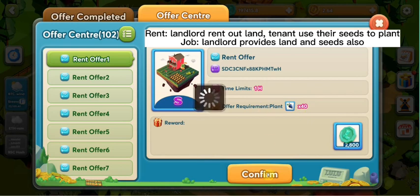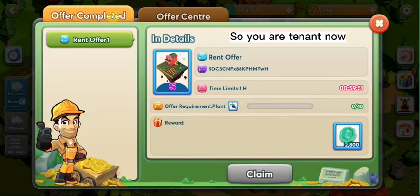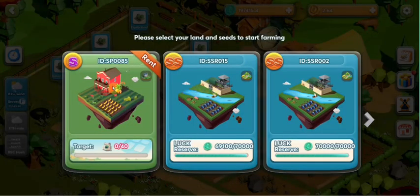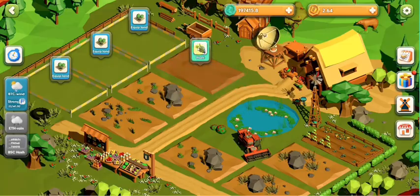You can see the time and the requirement. Let's confirm — it will show in the offer complete. Here you can see that you need to complete: equip the land, rent, then start planting.